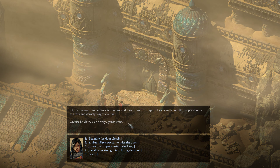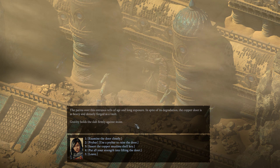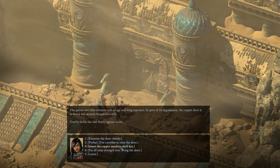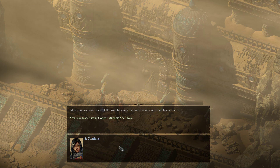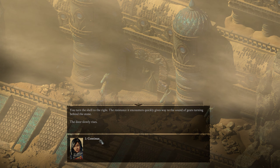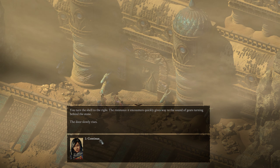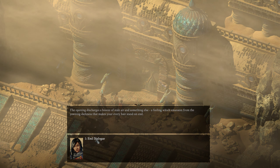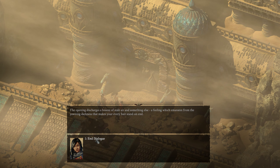The patina over the entrance tells of age and long exposure. In spite of its degradation, the copper door is as heavy and densely forced as a vault. Gravity holds the slab firmly against the stone. I'm gonna use the key. After you dust away some of the sand blocking the hole, the shell fits perfectly. You turn the shell to the right — the resistance quickly gives way to the sound of gears turning beyond the stone. The door slowly rises. The opening discharges a breeze of stale air and something else — a feeling which emanates from the yawning darkness that makes your every hair stand on end.